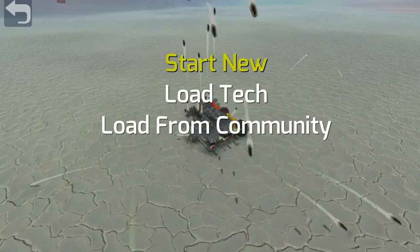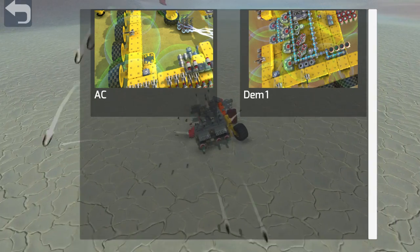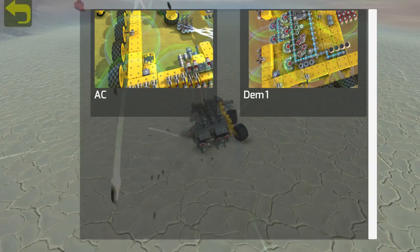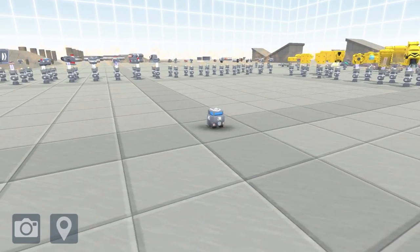So we can load from community, load tech, or start a new one. The community option requires Twitter, so we're not doing that. Under low tech, these are some of the ones I have saved - dim one is actually pretty good, I'd like to perfect that. But for now let's just go with start new and see what they've got in here. If you guys have a certain bot you want me to build, leave that in the comments. Also register for the official TaroTek forum if you don't have full access yet.